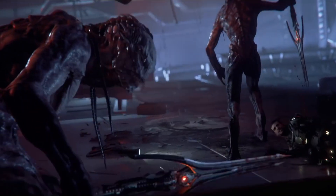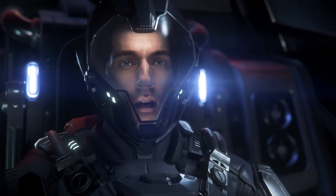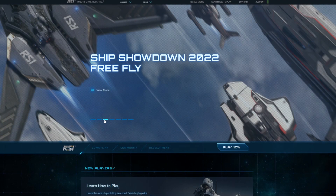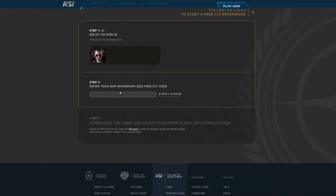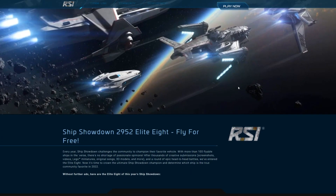To try the game out you don't have to pay anything — all you have to do is create an account. If you use the referral link in the description below when you buy the game, you'll receive 5,000 credits free for using that code. Once you've created an account, log in, go to Ship Showdown 2022 Free Fly, click 'View More', scroll down the page, click the code 'Get Into the Verse' — it copies it automatically. You're already logged in, put the code into step two, apply, and now you can download and play the game.